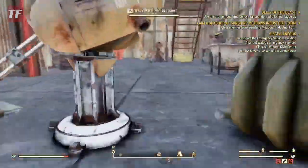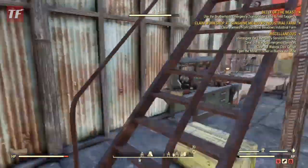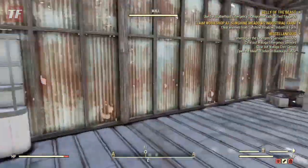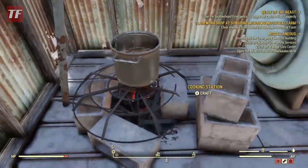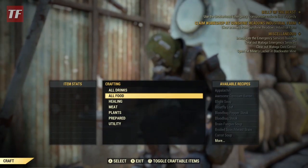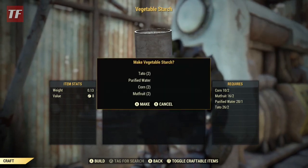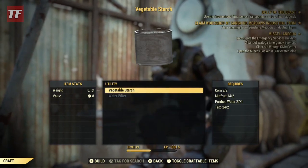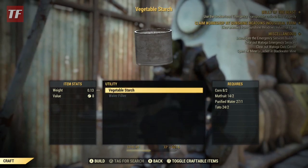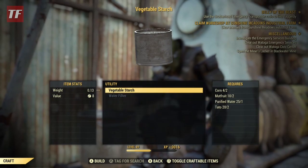Once you have everything, run up into your camp and use your cooking station to craft vegetable starch. You will need some fertilizer to plant those plants — I forgot to mention, but you can make that with spoiled meat or vegetables at the chemistry station. You will also need purified water, but that should be pretty easy to grab with water purifiers.